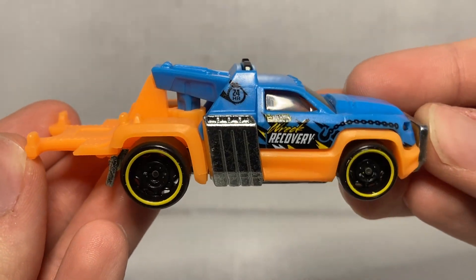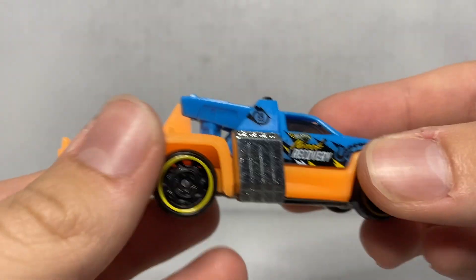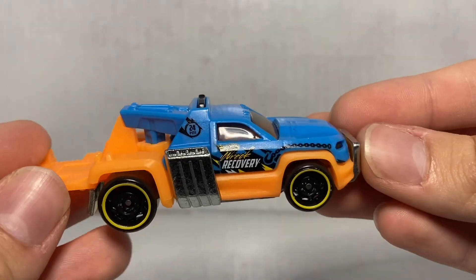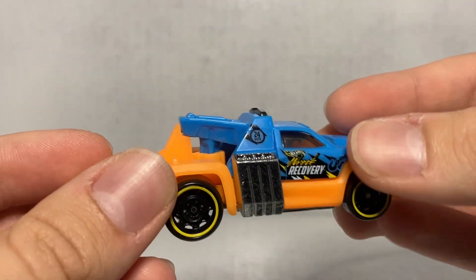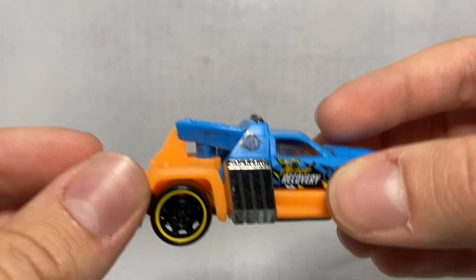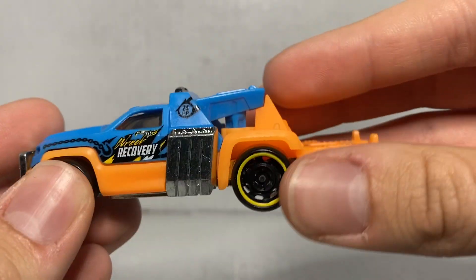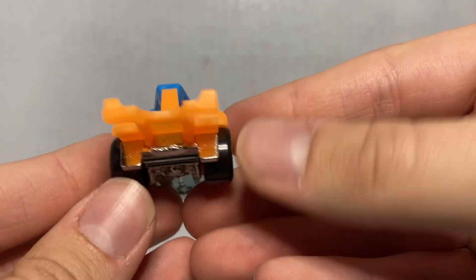Taking a look at the side panel — the body is blue, with an orange plastic piece making up the bottom of the body, and the base is chrome. We've got black tires with yellow rims, which look really good. You've got '24-hour service' on there, a chain on the side because it is a tow truck, a really cool Rec Recovery Hot Wheels logo on the side panel, and huge stacks with lights up top. It's a pretty neat little vehicle — no split paint job, but I assure you one of these will have one.